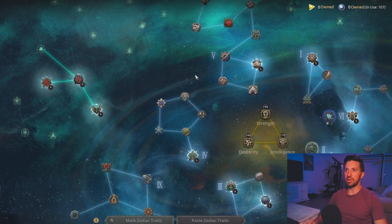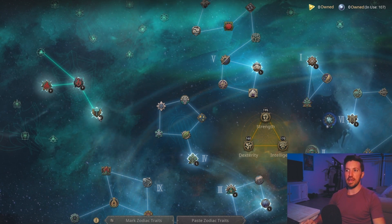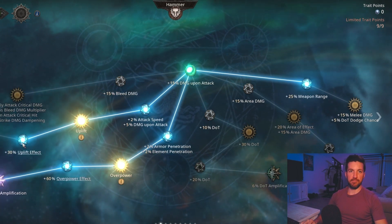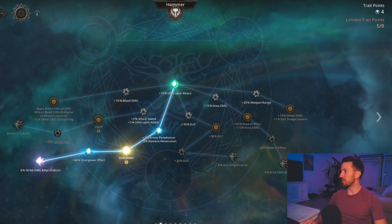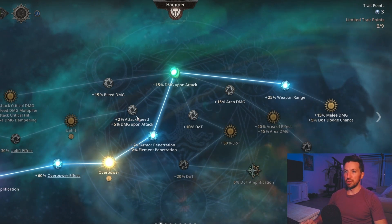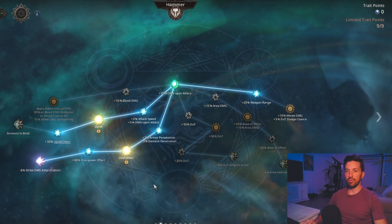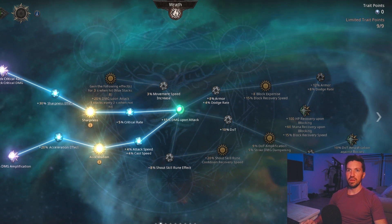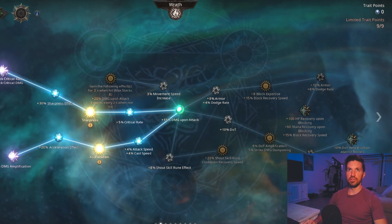Another thing I want to point out is specialization. I think the best all-around choice for melee builds is the Hammer specialization. With the Hammer specialization you have options — if you're running something like Fear Strike, which has the area of effect tag, you can pick up the area damage amplification node early on. If you're running something like Combo, which is weapon range, you can pick up weapon range nodes, Uplift, Overpower, and Strike. The second specialization is pretty straightforward — you're going to get the Sharpness effect, crit damage, crit rate, damage amplification, and Acceleration.